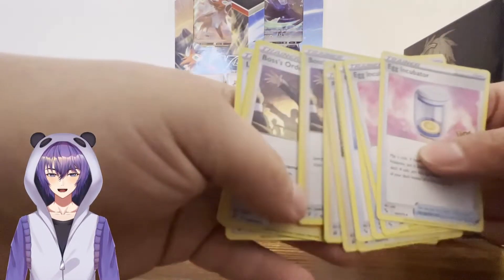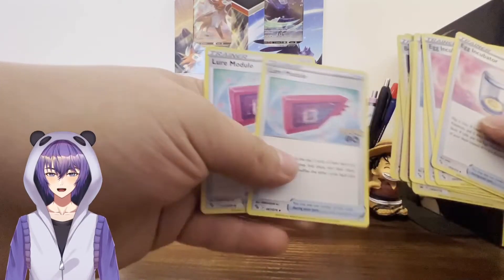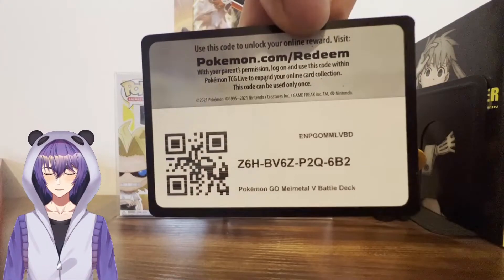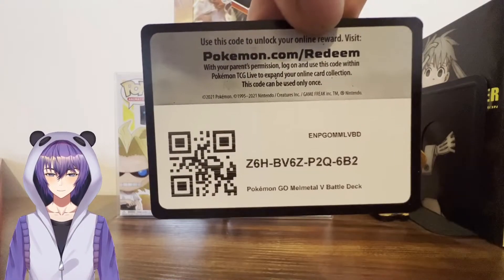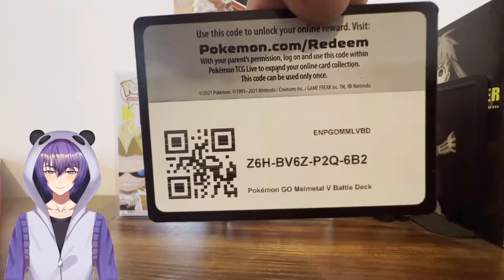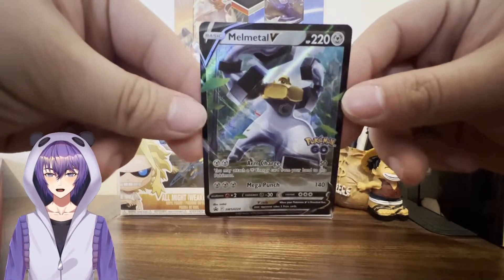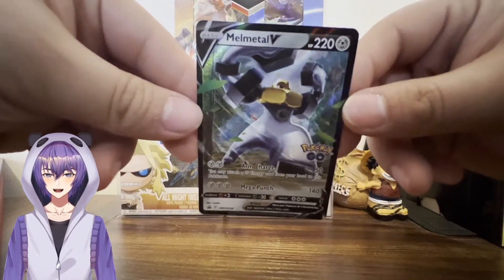Bosses' Orders — what is that? Giovanni, I believe. And a couple of Lure Modules. Another code. And the promo card — Melmetal. Looks gorgeous, look at that.